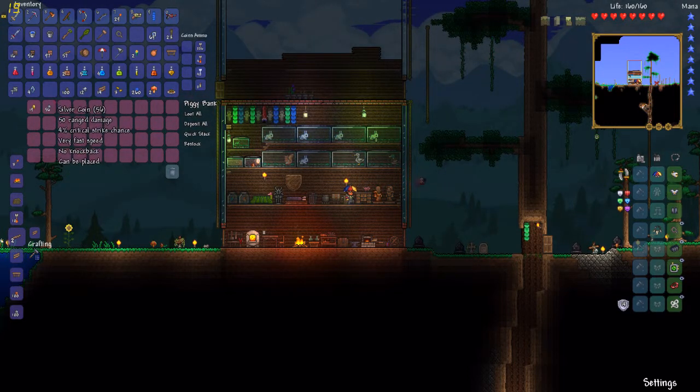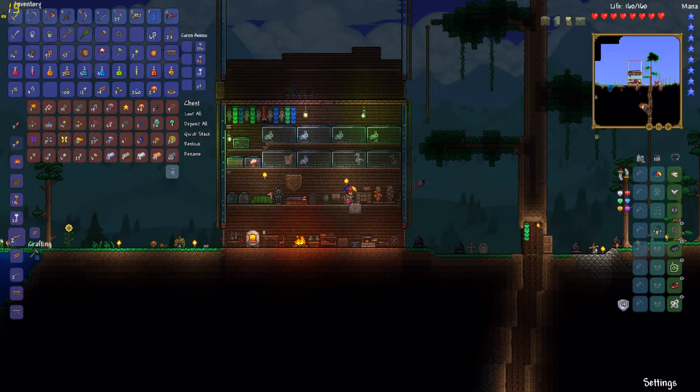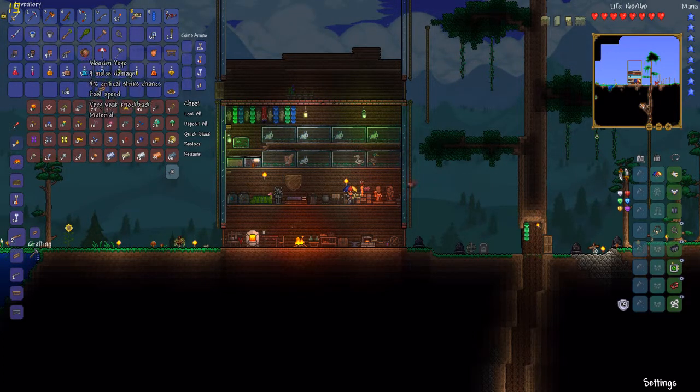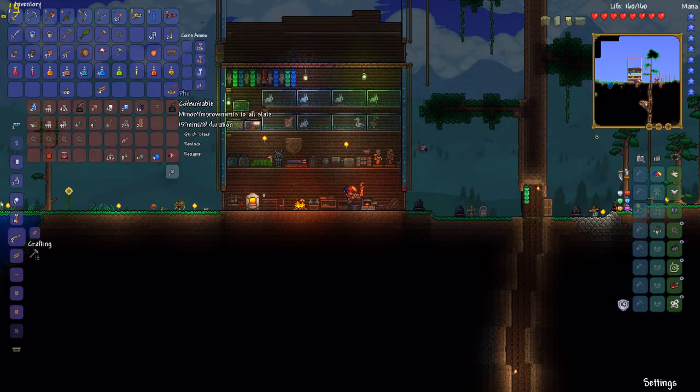By the way guys, I got 14 gold coins by... I smashed a bunch of pots, and one of which dropped a gold portal without me even noticing, so I'm just like, why am I getting all this gold? And then I look up — oh hey!